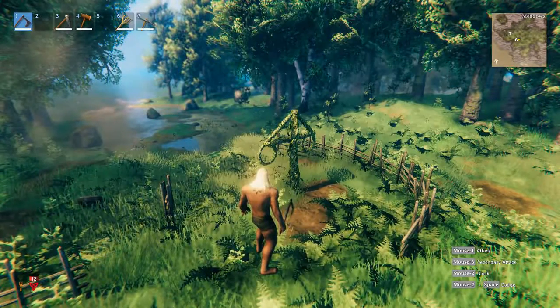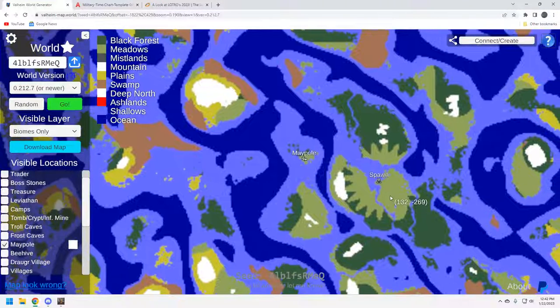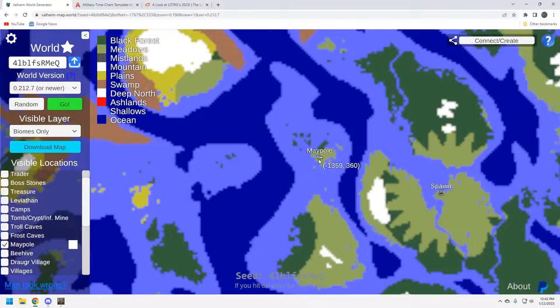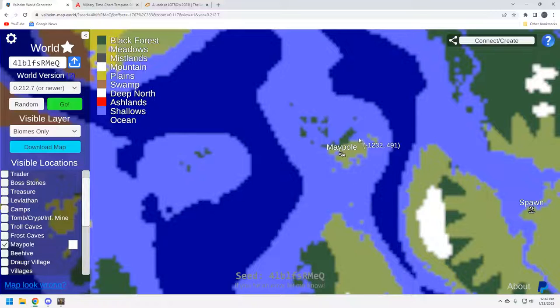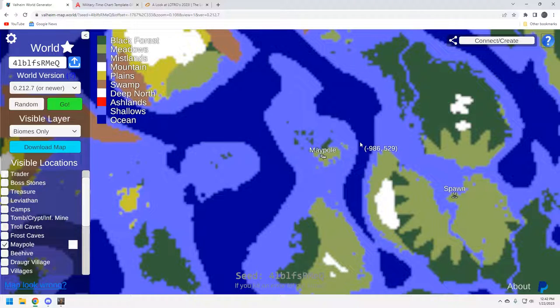Here is the spawn on the map — you're going to run up here. You do have some deep oceans so you're going to have to build a raft or go into cheat mode — you choose. And here's that maypole. Again it's a fairly small island, and these are all the little outcropping islands that we saw as we flew around. The weakness here might be that there's no copper — I haven't confirmed that, but again it's supposed to be a challenge seed.